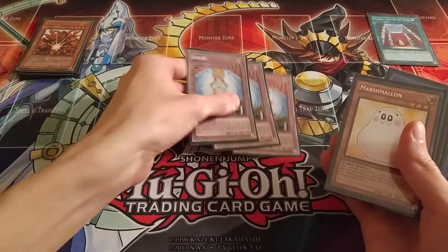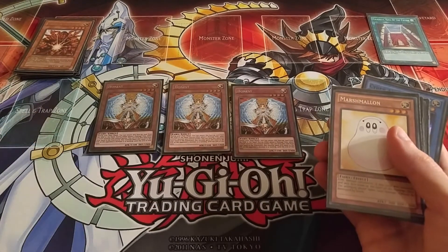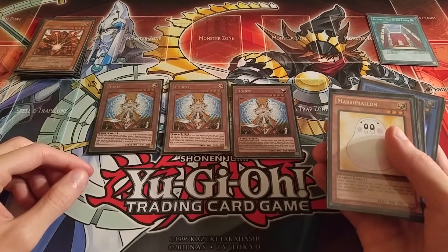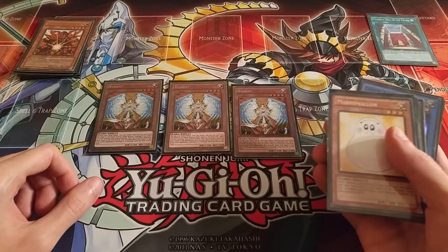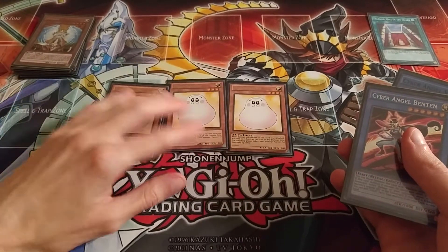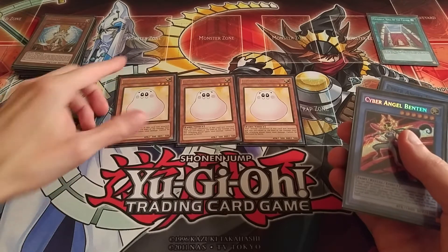I got three Honest in here because this card is at three and all the monsters in the deck are light monsters. The thing with Cyber Angels is most of them have low attacks, so they can easily get taken out. But with Honest it can be a good offensive or defensive card. I also got three Marshmellon — if you don't end up getting any of your monsters, at least you have a good defense, and of course it's also a fairy monster.